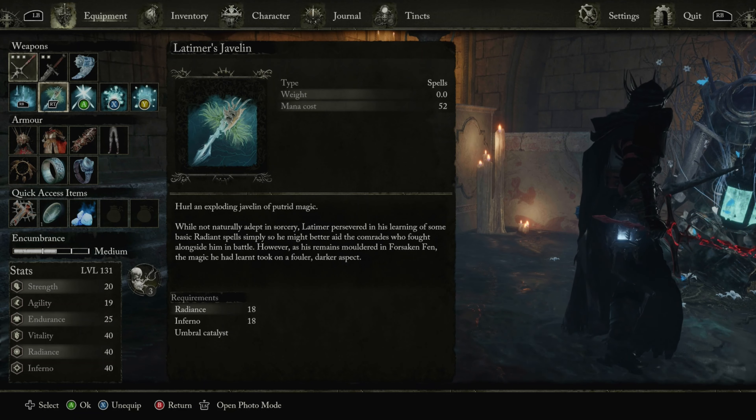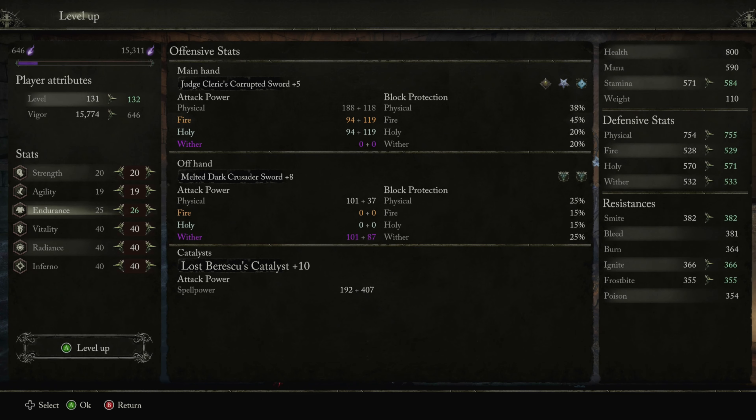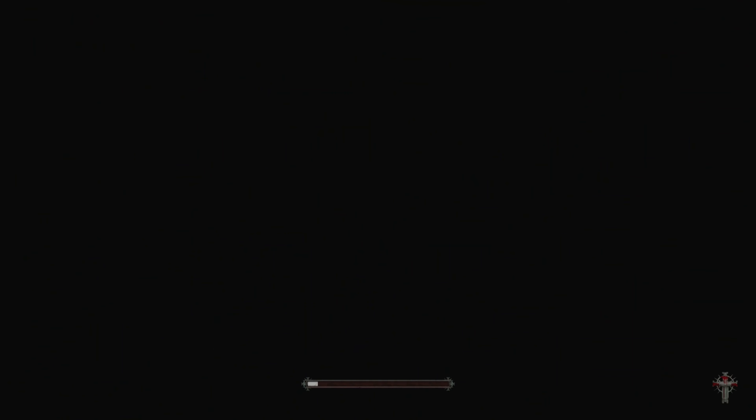So my stats are 20 strength, 20 agility — I lied, let me go ahead and enter that threshold. Okay, 20 agility. My bad, got to make sure that's correct.